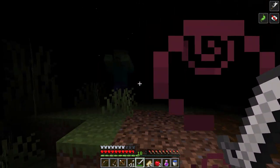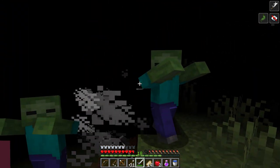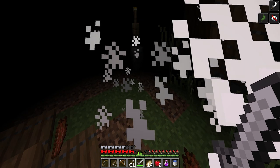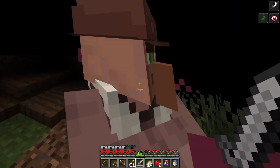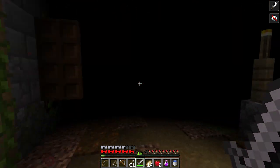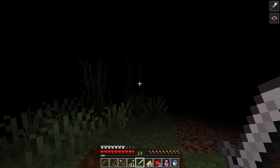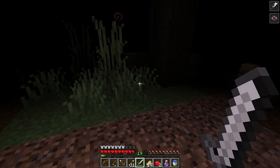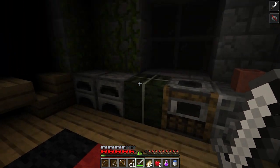There are creepers, shulkers, and so much more inside that you're going to have to fight through — it's definitely going to be a tough battle, but if you can make it to the top you're going to love this adventure map. There are also plenty of potions to pick up as well — you can get jump, speed, regen, health, and even some poison if you want to throw it at the mobs. You might even find yourself some poison arrows, which could be helpful against some of the mobs you're going to face.